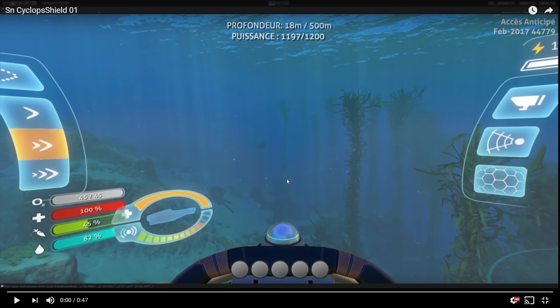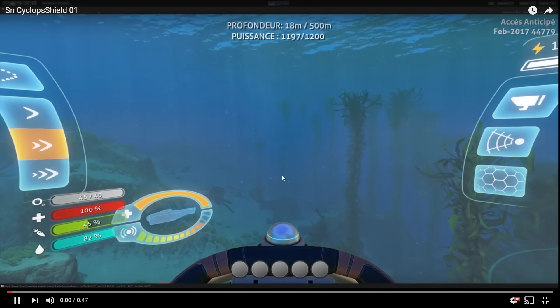The second thing I want to show you is a video uploaded by one of the developers, and it is related to the Cyclops. The Cyclops got a brand new update — you can see it got a completely new HUD. You can see it shows how much health it has, there appears to be some sort of a sonar feature, and it also got a shield and what looks like a flashlight icon.